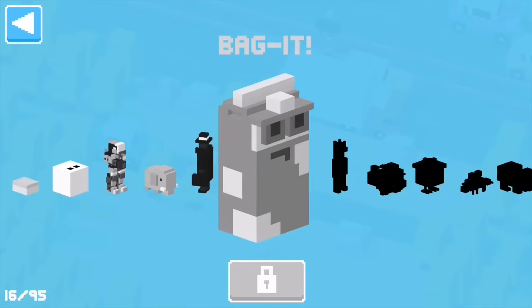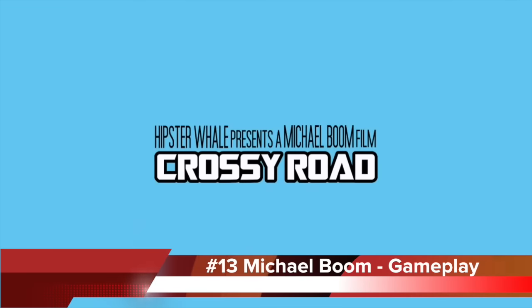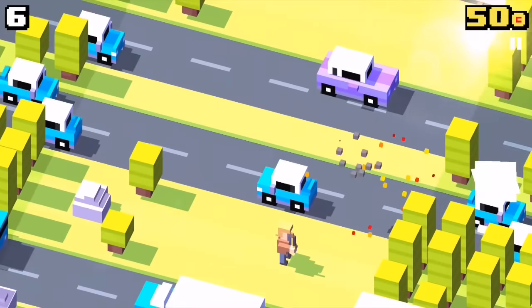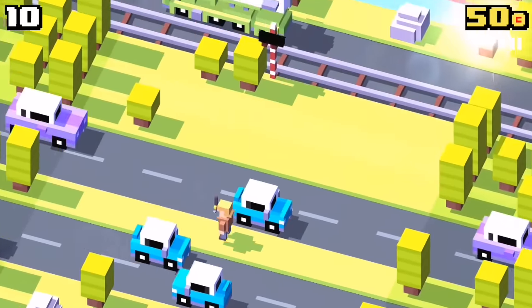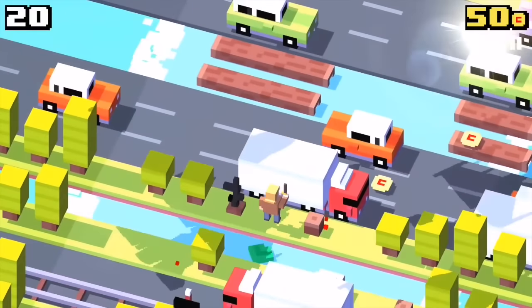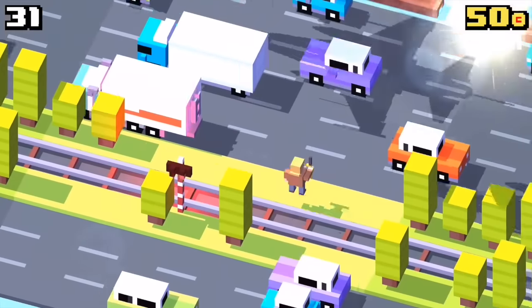The name might be a reference to Michael Bay, an American filmmaker well known for his special effects. His character is Michael Boom in Crossy Road. There is some light in the corner, explosions everywhere, the rocket car and jets flying around — it's an action-packed world.